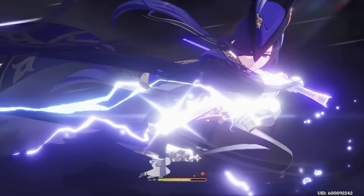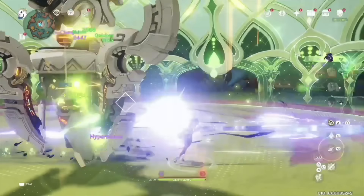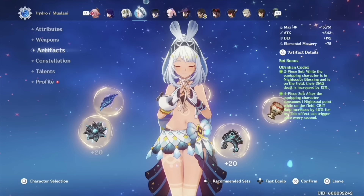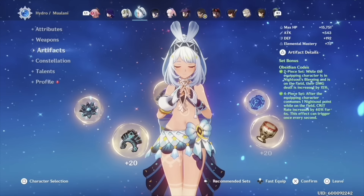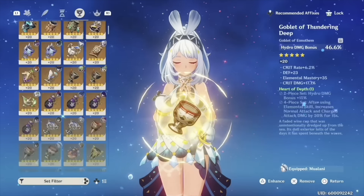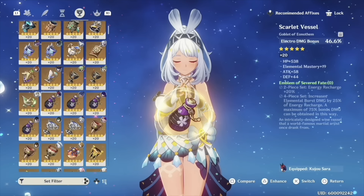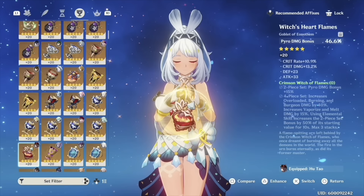Which begs the question: which element should you favor and how should you build her? Should you commit to her being a DPS of one element, or build her generic and neutral so she can utilize all of them? Her build actually seems pretty straightforward. You're going to want to run the Obsidian Codex artifact set. The 2-piece gives a Night Soul Blessing damage bonus of 15%, obviously meant for Natlan characters. The 4-piece: once she consumes Night Soul points while on the field — which she already is as an on-field DPS — her crit rate will be increased by 40% for 6 seconds, triggering once every second. She already has a crit rate ascension stat, so you'll want to dump remaining substats and her circlet into crit damage.